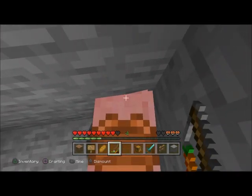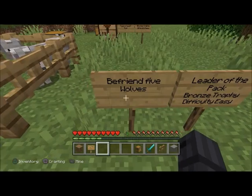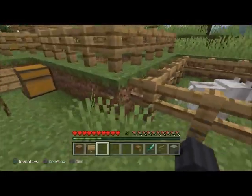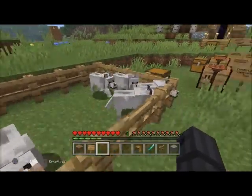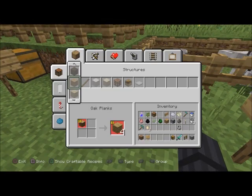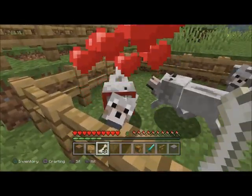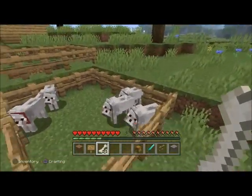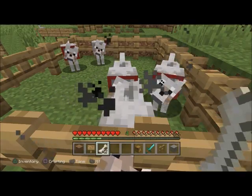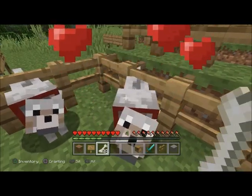'Leader of the Pack' — bronze trophy, difficulty easy. Befriend five wolves. Get a lot of bones. Tame the wolves — occasionally some just don't want to be tamed, they want to be a little stubborn. Just get this one last wolf and there you go.